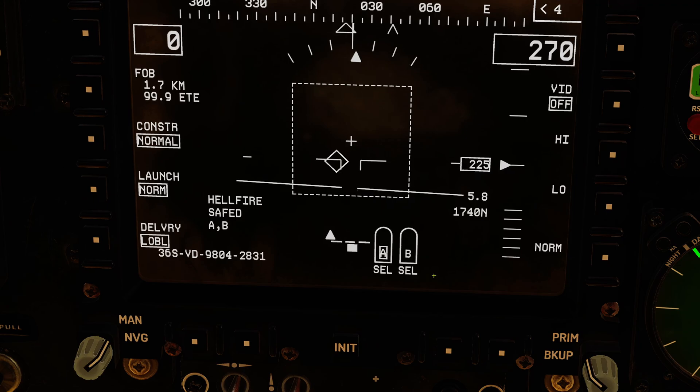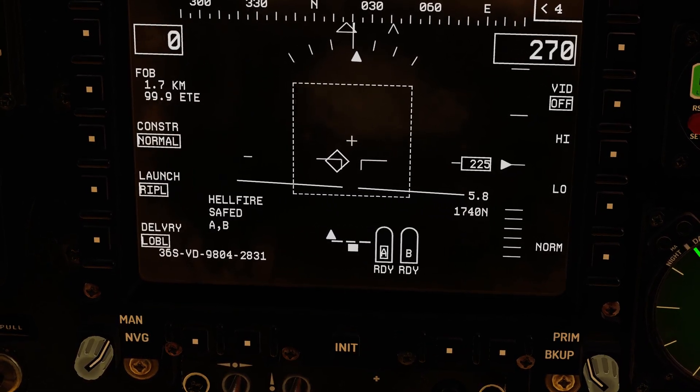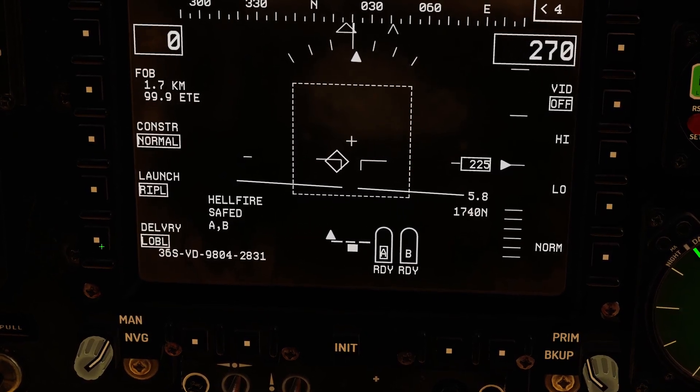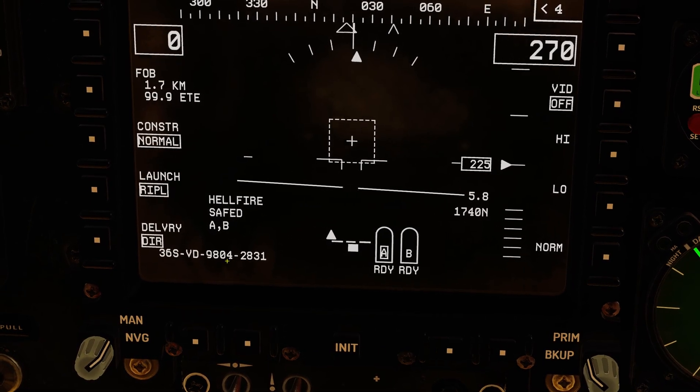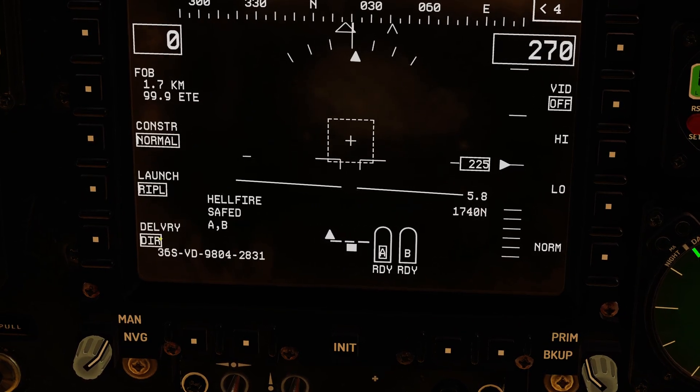If I move it to normal mode, it will generally fire one missile then the other, and both missiles are showing ready. You also have an option for ripple, which is for quickly firing off more than one missile. To launch a Hellfire, you have to hold the weapon trigger to the second stage for a period of time. In the delivery mode we've got lock-on before launch, which is what we're going to do first. Then there are three modes of lock-on after launch: direct mode, where the missile will fly direct to the target; low, which is a low pop-up; and high, which is a high pop-up. We'll demonstrate those second.